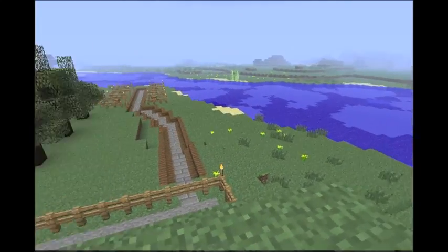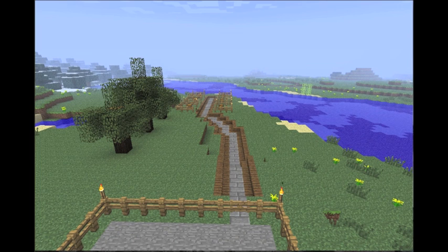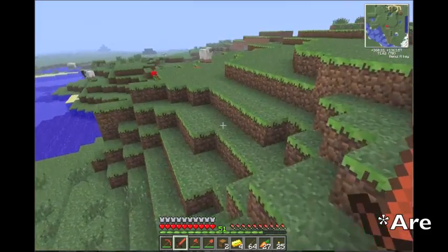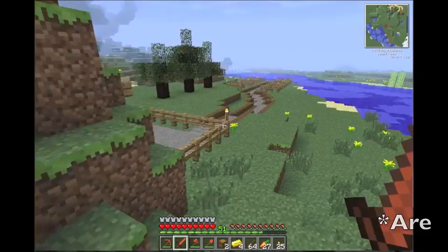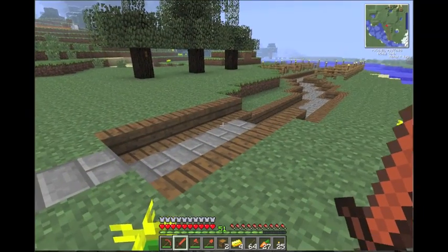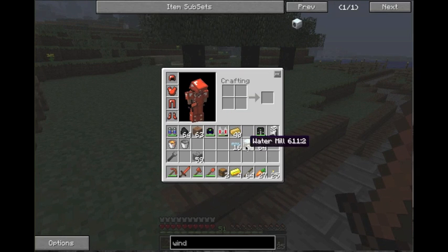Hello everyone, this is Rock and this is going to be my fifth tutorial. This one's going to be on water mills. Water mills is the first source of renewable energy I ever used and I thought it was very efficient for how much it cost. I thought they're relatively cheap. I actually built 44 in my old base, so they weren't bad until I got the solar panel.